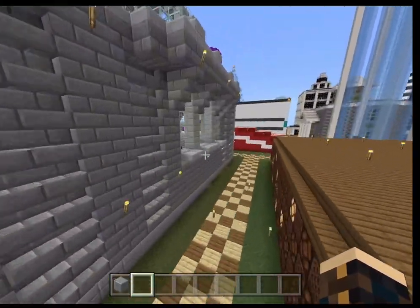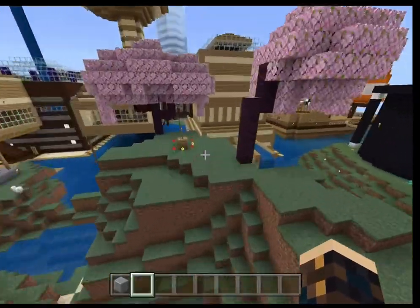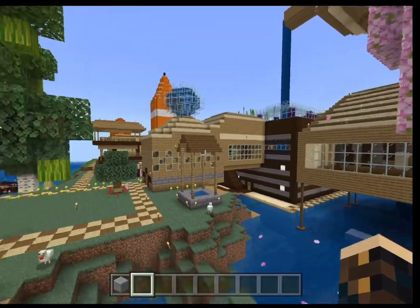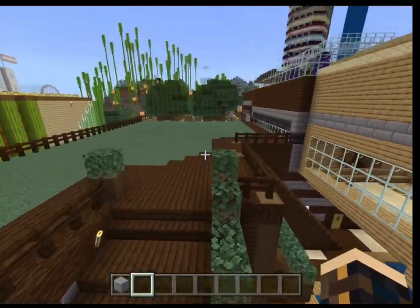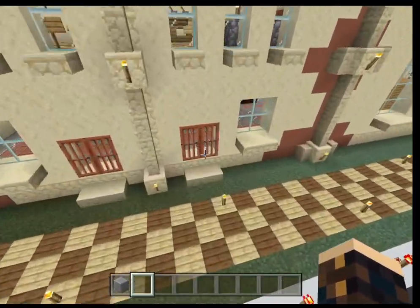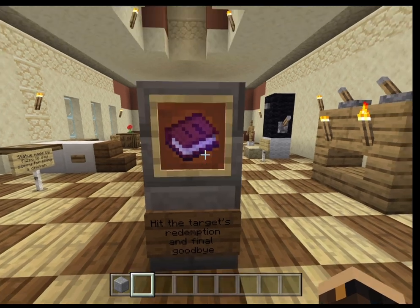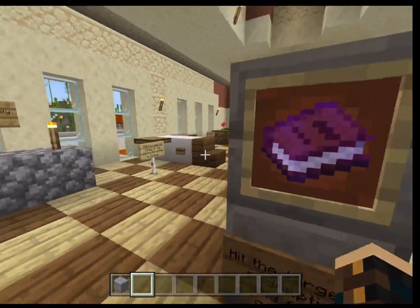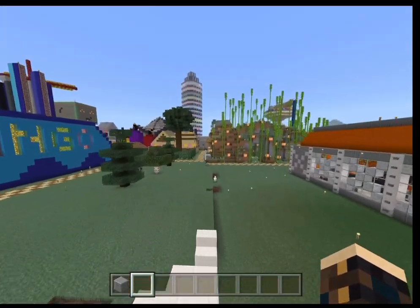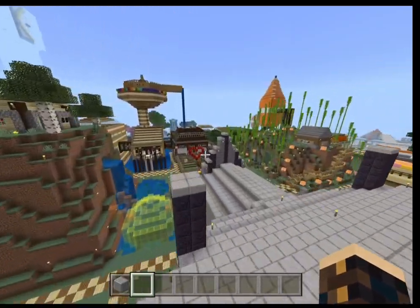Definitely leave some comments below if you have any suggestions or feedback. I added some things to Googly's Hill, and then I also made a slight change to the museum — I added Hit the Target's redemption and final goodbye, which is basically the letter he left to the castle. And I think that's it! Thank you all for watching and I will see you all later — bye!